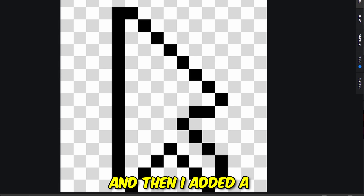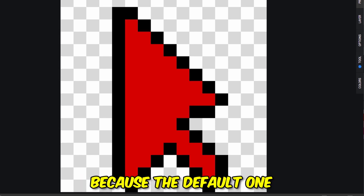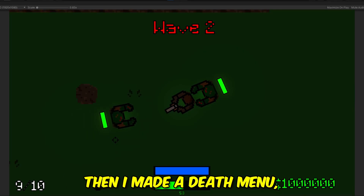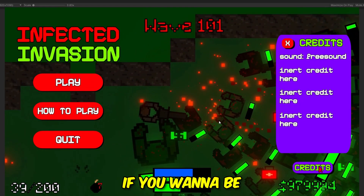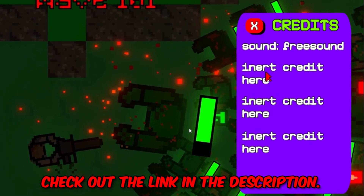This is originally what the main menu looked like, but I redesigned it to look better. Then I added a couple of custom cursors because the default one didn't really fit into the scene. Then I made a death menu for when a player dies, and I made it very descriptive. If you want to be included in the credits for this game as a supporter, check out the link in the description.